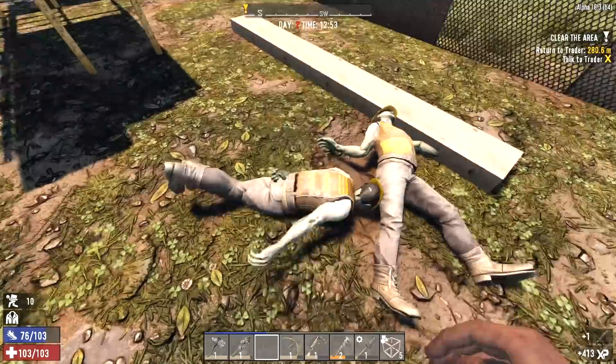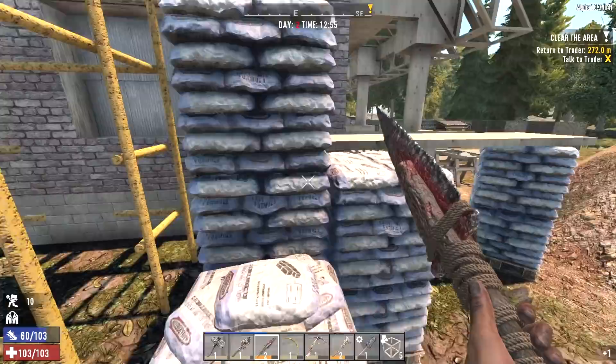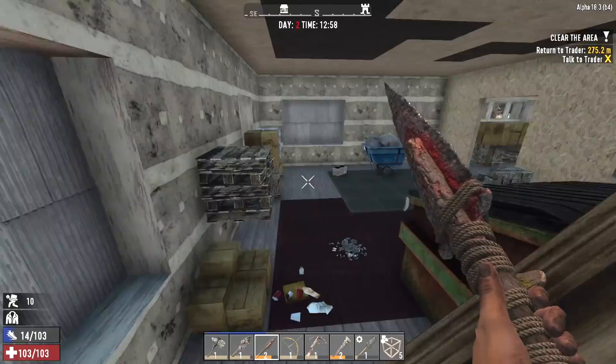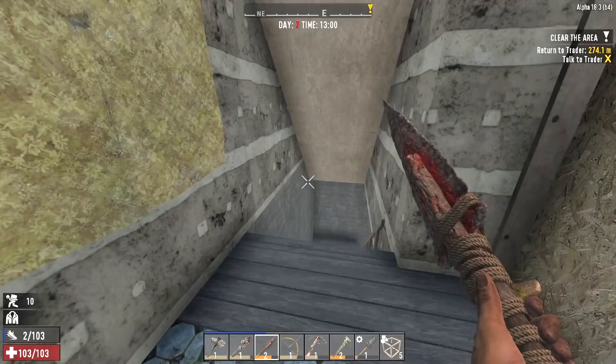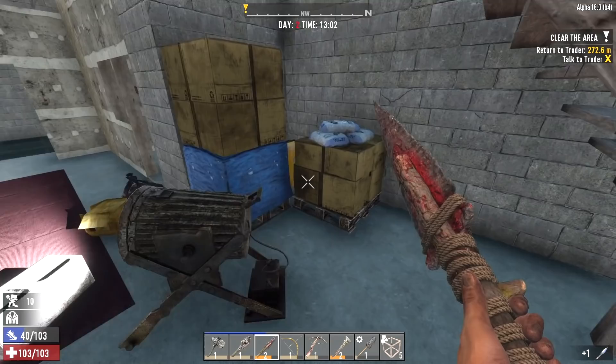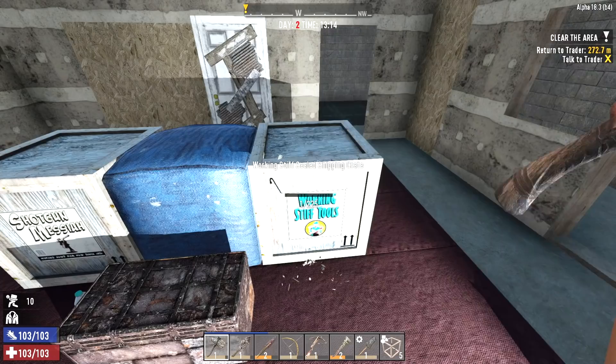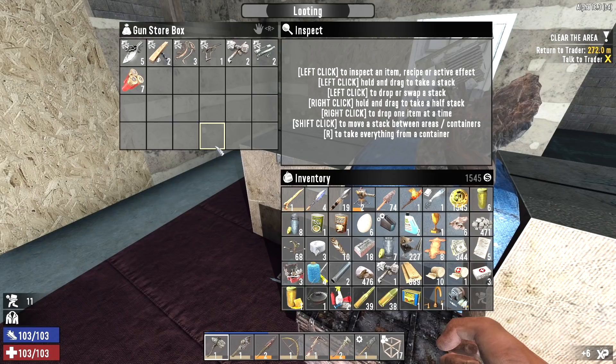Okay, that was way harder than it needed to be. The area is clear — we can return to the trader to get our reward. But first let's get back down to that main loot area. We're pretty encumbered but let's see what we've got down there. We need to put a couple of points into archery, especially if that's going to be our main weapon, and we need to try and get our hands on a wooden bow or a compound bow as quick as possible.